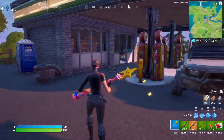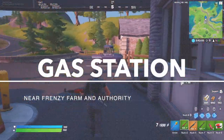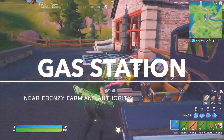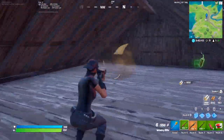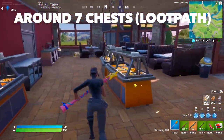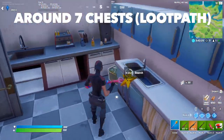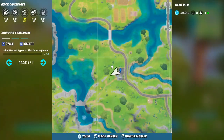The next spot is also pretty good for solos — it is the Gas and Grab over here next to Frenzy Farm, and this spot is pretty much in the middle of nowhere. It's like a guaranteed zero people are ever gonna come here. It has three chests and a bunch of floor loot, and this spot isn't really terrific for solos but it is really good because of its rotation.